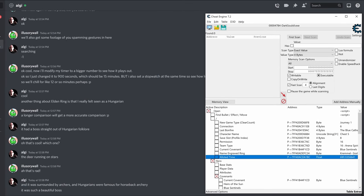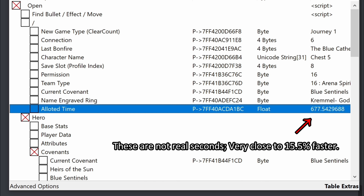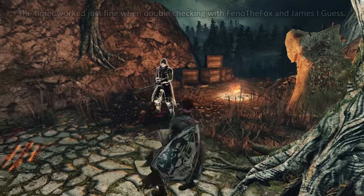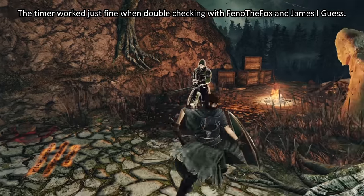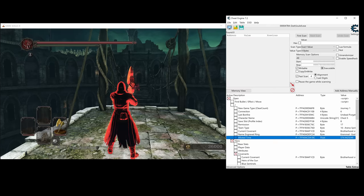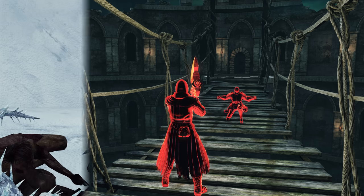Before finishing this video, I should bring up one more oddity I encountered. In one testing session, I noticed that the timer counted faster than real time — roughly 15% faster. At first I thought this might have been a 60fps bug with Scholar of the First Sin, but I haven't been able to replicate it in other sessions on PC, and I didn't encounter it in another test on PlayStation. So it's definitely not consistent and not a framerate issue — maybe something went wrong with Cheat Engine. Just bear in mind there might be a bug or rare occurrence that can cause the clock to run faster than it should.